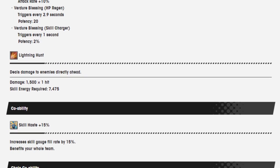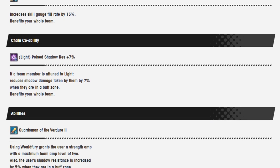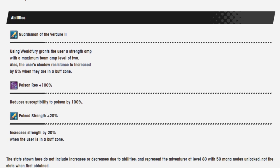His Skill 2 is Lightning Hunt — deals damage to enemies directly ahead. Damage is 1,500 over one hit, skill energy required is 7,475, skill haste is 15%. His light coability is shadow resistance 7%, which reduces shadow damage taken by 7%. Guardsman of Verdure: using Wildfury grants users a strength amp with a maximum team amp level of 2, and users' shadow resistance is increased by 5% when they are in a buff zone. Poison resistance 100%, poise strength 20%.